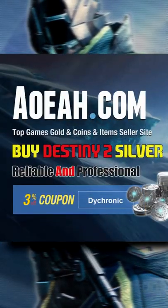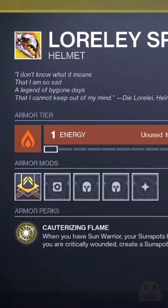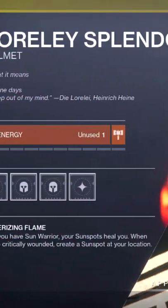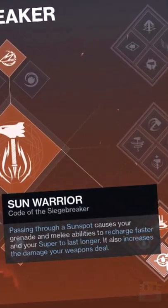The new Witch Queen DLC is pretty damn awesome, and the new Lorelei Splendor exotic for the Titan just makes me happy. When you have Sun Warrior, you get continuous healing. When you're critically wounded, you create a sunspot at your location. And in case you didn't know, Sun Warrior comes from walking into a sunspot while using Code of the Siegebreaker.